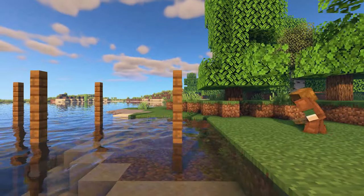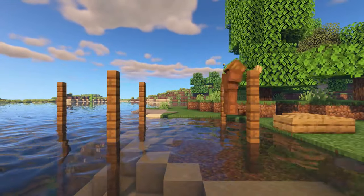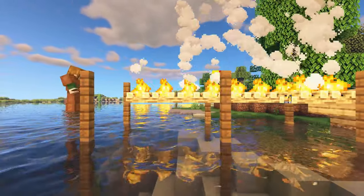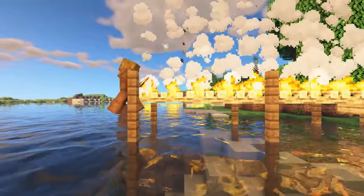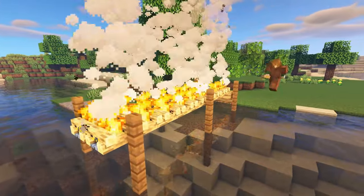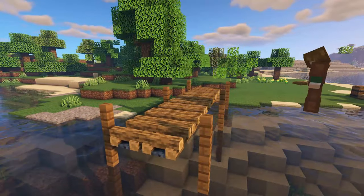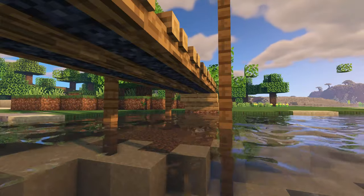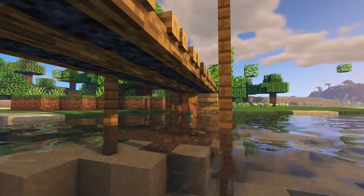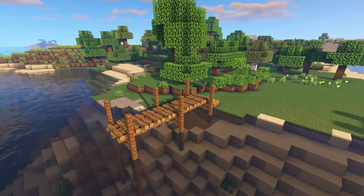For this build we're going to use oak slabs to build a step — you can use spruce slabs, whatever you'd like for this design. Then in between the posts we're just going to use campfire blocks all the way down, making sure the campfire blocks are going horizontal width-wise with the build. One last thing: between the posts we're going to add spruce gates between each of the posts width-wise, underneath the campfire blocks, to give extra support to the build.